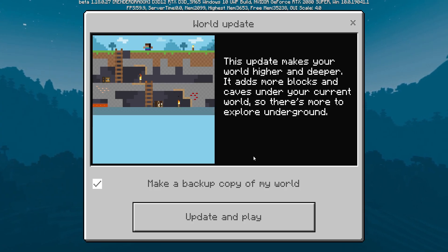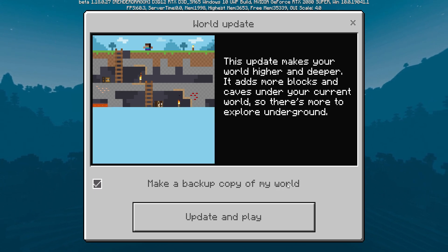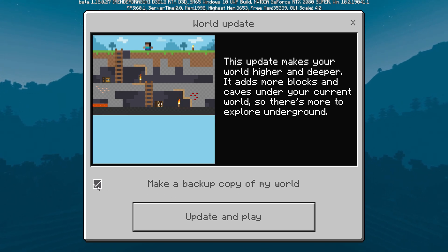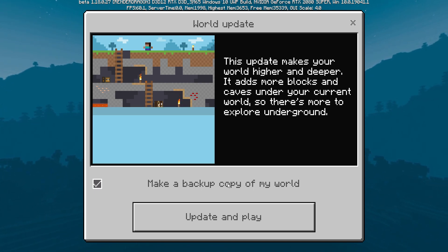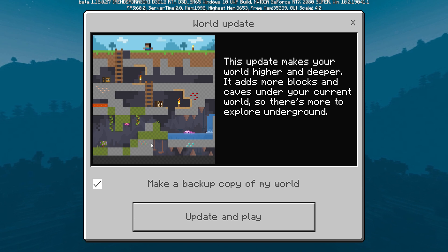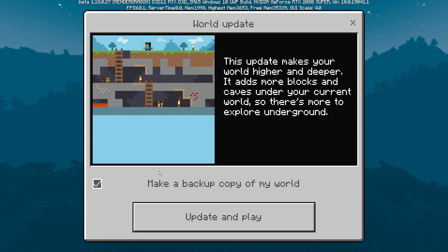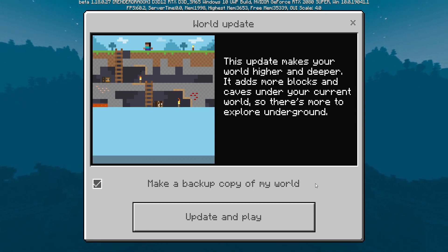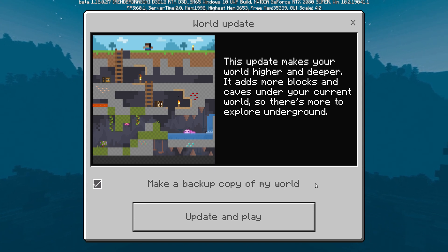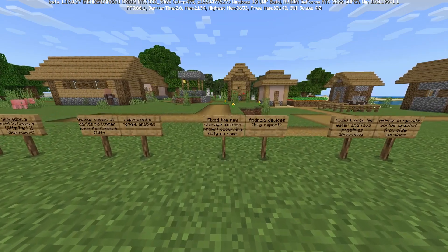The next change: backup copies of worlds no longer have the Caves and Cliffs experimental toggle enabled. When you update and play, there's an option to make a backup copy of your world — by default it's ticked. Previously, when it made this backup copy it still enabled the Caves and Cliffs features, which not everybody wanted. Now, when it makes a backup of your world, it has no Caves and Cliffs enabled, and then it's up to you if you want to enable those features. That's a good change.